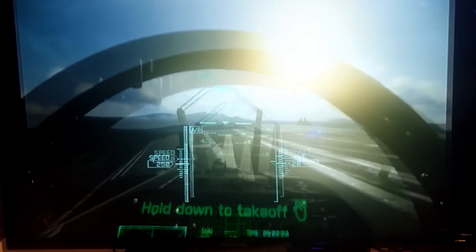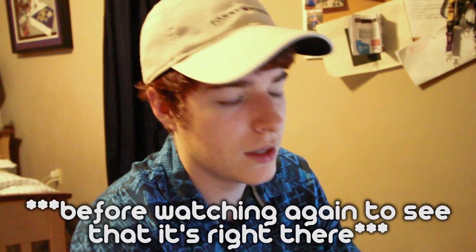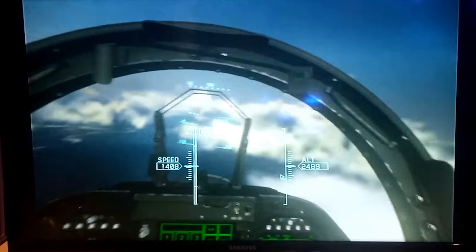I think one cool feature would be some sort of landing procedure with the VR — that would be a really realistic addition to the game. But I have a lot of questions. Where is your HUD going to be? Where do you see your ammunition? How do you lock on? I've heard rumors that you just have to keep looking at the plane, but does it automatically lock on, or can you switch targets by looking at a plane, or do you switch with the controller? I really wish I knew more of the details.